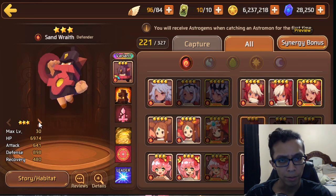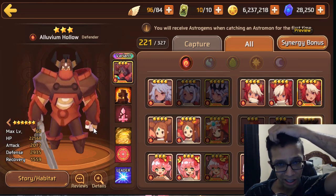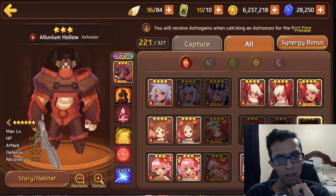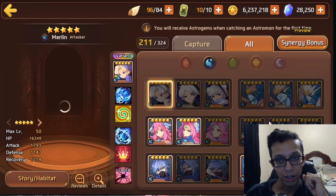Let's check out his stats real quick. His defense is pretty good for a nat 3 — pretty darn solid. He has attack down and exposed weakness. I don't know if he'll have skill books, but 60% attack down is a bit low. 70% chance for exposed weakness is pretty good. If skill books can get attack down to 80% and exposed weakness to 80%, he's pretty much just a titans mon. Attack down and exposed weakness are purely for titans, so that's the only place I'd use him.